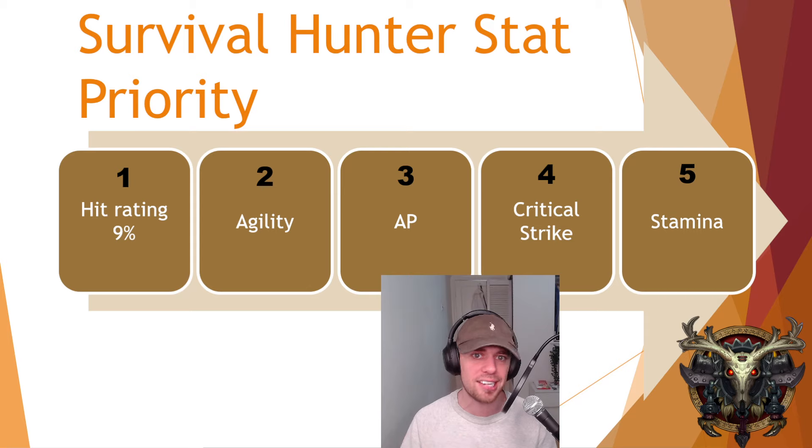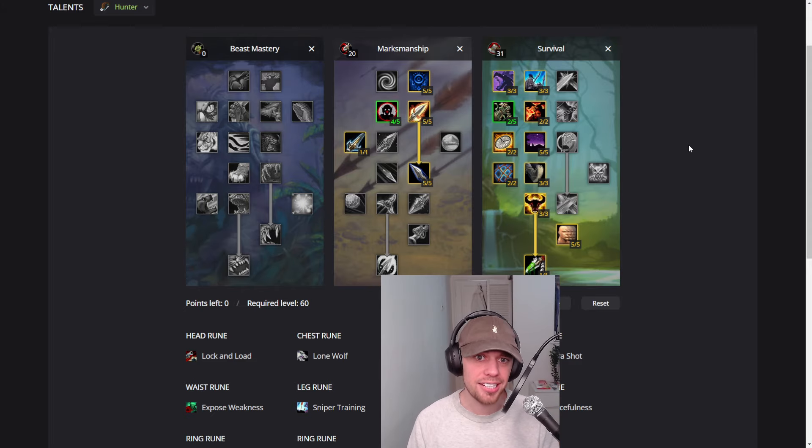And then after that, things like stamina that are going to improve our survivability would be next down the list. Now, going into the talents, it should be no surprise that most of them are going into the survival tree, with a few then being put into the marksmanship tree at the end.